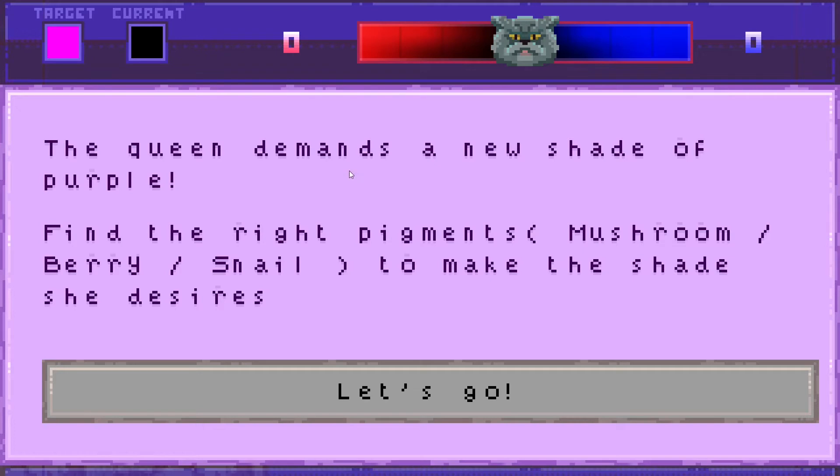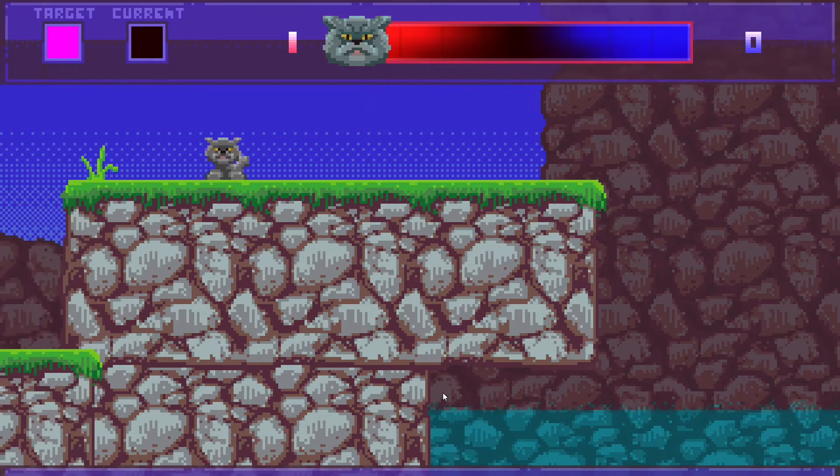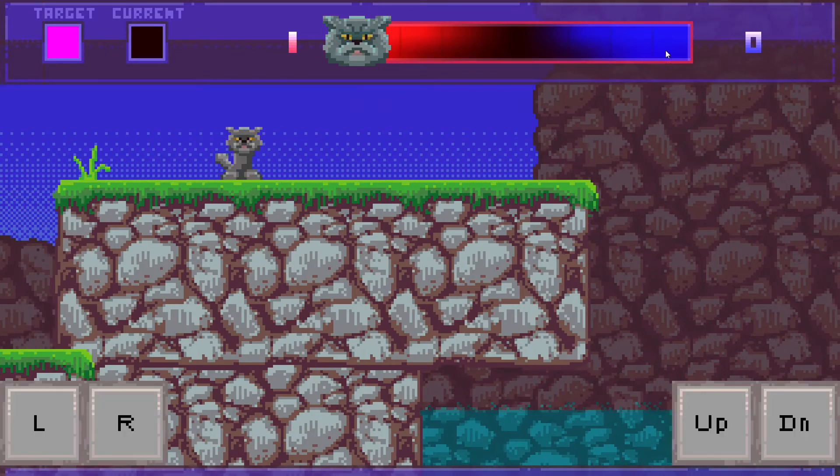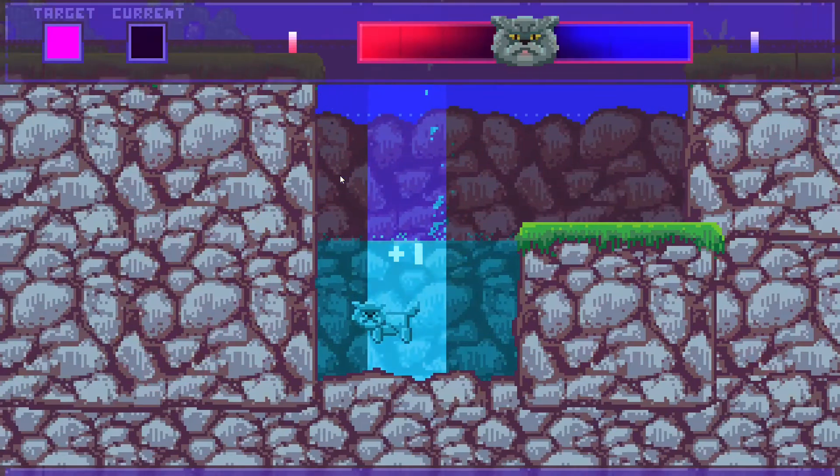The Queen demands a new shade of purple — find the right pigments: mushroom, berry, and snail to make the shade she desires. Up here you have your target purple, but right now you have no pigments. As you collect pigments, the cat swinger meter swings between blue and red, and in order to make purple it must be in the center.